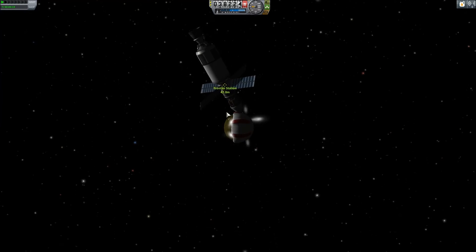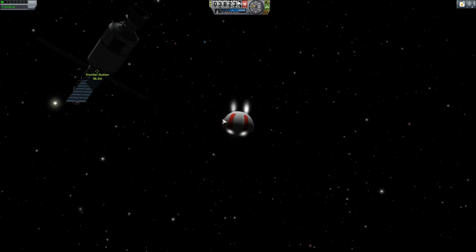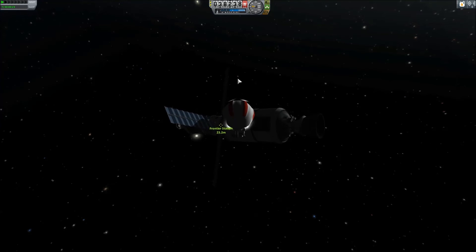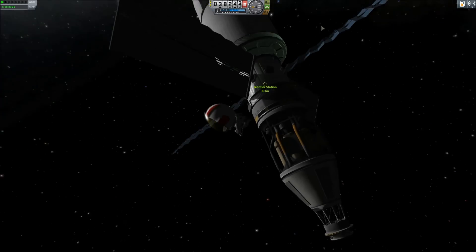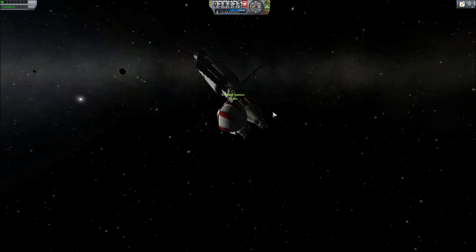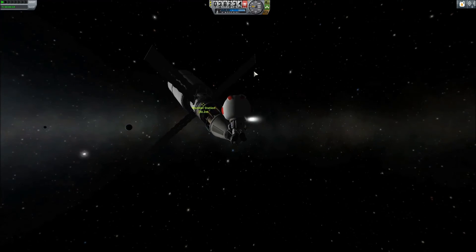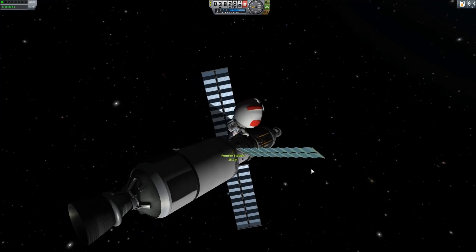Future versions of this MSL will include a junior docking port; however, I will not do that until a module is applied to the Frontier Station that allows for junior docking ports. At this point it only supports one normal-sized docking port, so I'll need to send an adapter. MSLs will not be used for resource transport to the station — I'll need to derive a new craft for that, probably based off a larger MSL, to be used for transporting ore.